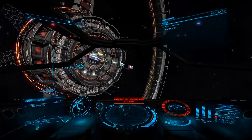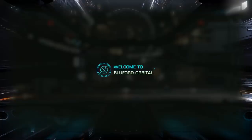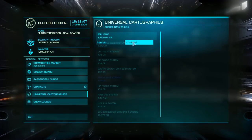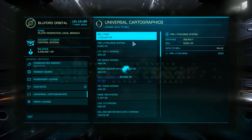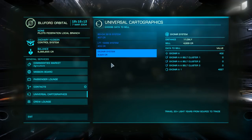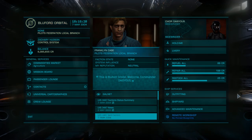Once you've finished your scanning and have arrived at the station where you want to sell your data, open System Services, Universal Cartographics, and select Sell Page. If you have multiple pages of data, continue to sell until everything is cashed in. Remember to choose the station where you sell your data wisely, as 6 million or more will bring you to allied status with the primary faction all at once.